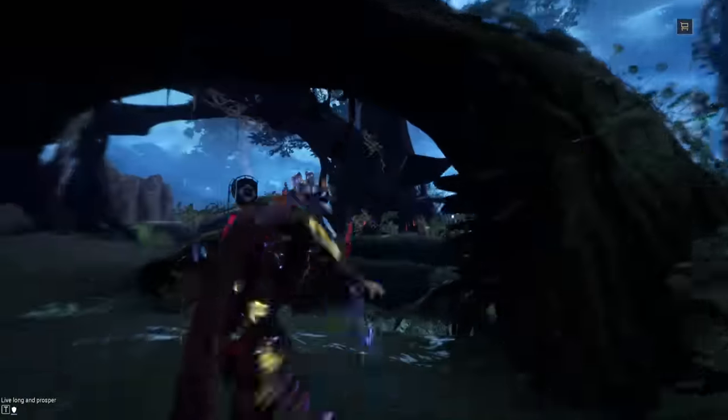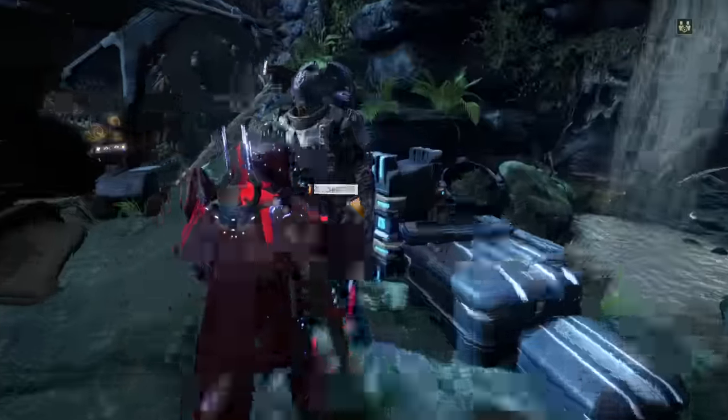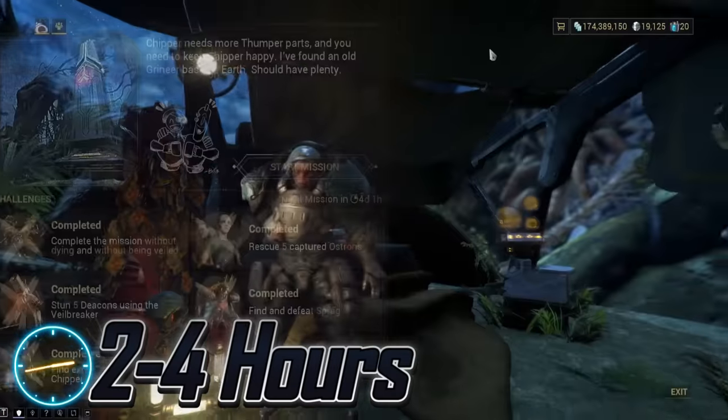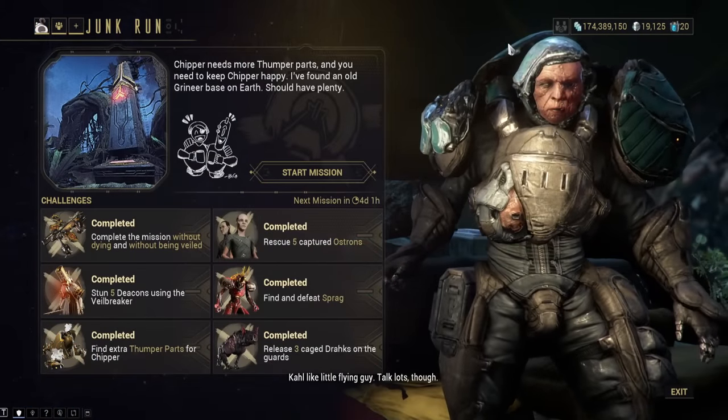Xaku. All of his parts and blueprint are available from Loid on the Necralisk. Just make sure to do Kahl's Garrison every week and you will be fine. This will take upwards of 3 hours as you learn the different Kahl missions.